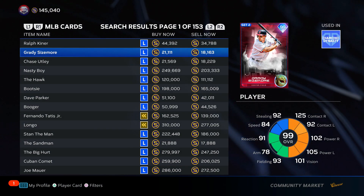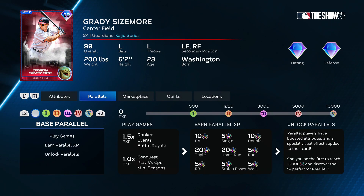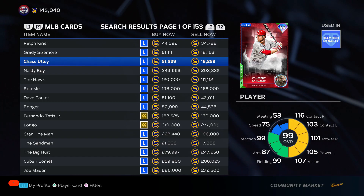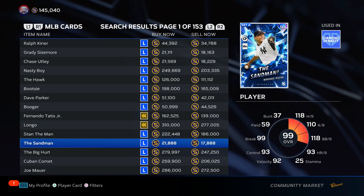The first way is buying boss cards in bulk. Grady Sizemore — I have 24 of him. Look at his marketplace trends; I told you guys to buy him when he was 20k. I did this with the set one boss cards and you can do it with the set two boss cards as well. I have 14 Chase Utley's, and I think Josh Donaldson is one of the guys I have too.